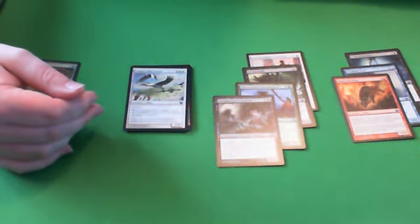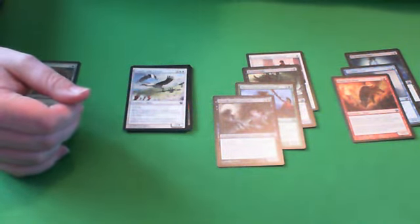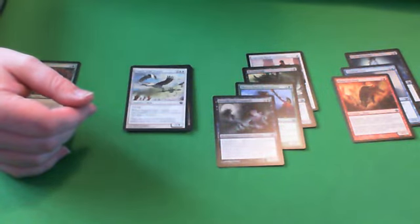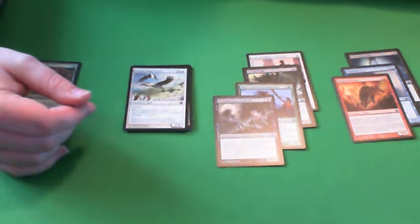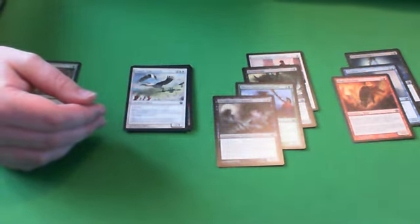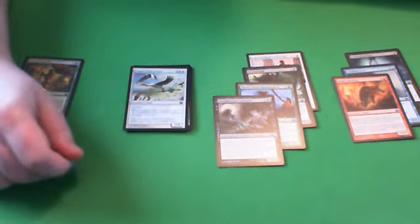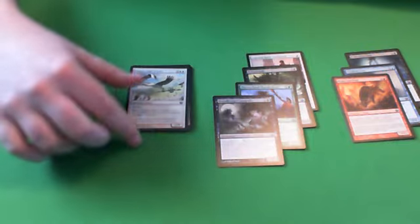Up next is Supply Line Cranes — this is a pretty stellar common. 5 mana for a 2/4 Flyer, and when it comes into play you put a +1/+1 counter on a creature, so it itself can be a 3/5 Flyer, which is awesome. A 2/4 Flyer for 5 is acceptable, but a 3/5 Flyer is good, and the versatility of putting a counter on another creature is great — it can be a huge tempo swing, make your opponent's blocks awkward, and it blocks all day. Probably a B to B+ common.